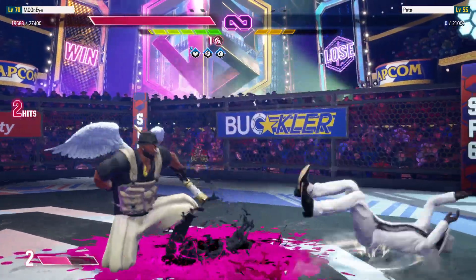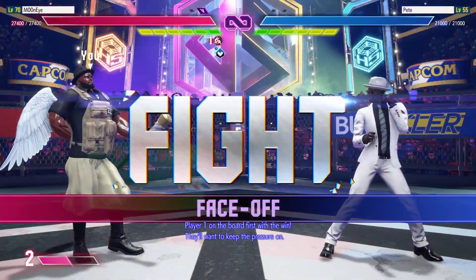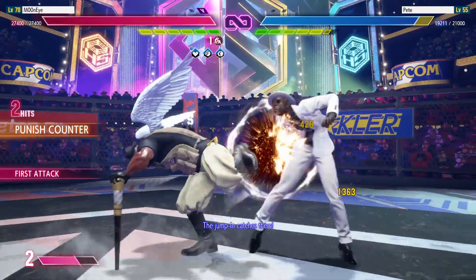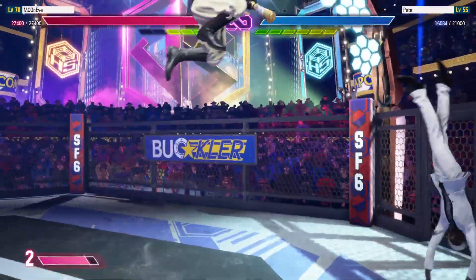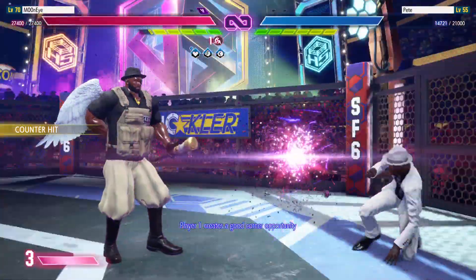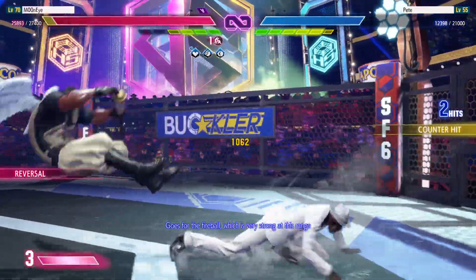K.O.! Player one on the board first with a win. They'll want to keep the pressure on. The jump-in catches them. Dark play to stop the opponent there. Player one creates a good corner opportunity. Goes for the fireball, which is very strong at this range.